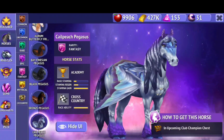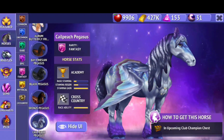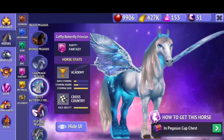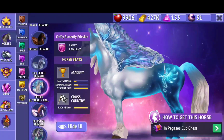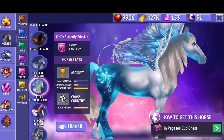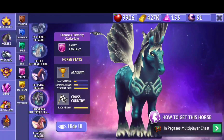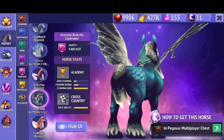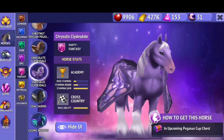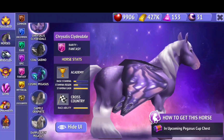And the next one is so pretty — I really like the wings on this one. We have this one next, it's also really pretty. The wings are so detailed on these ones. And this one is so cool, I really like the wings. I think this one is new — it has butterfly details on it.